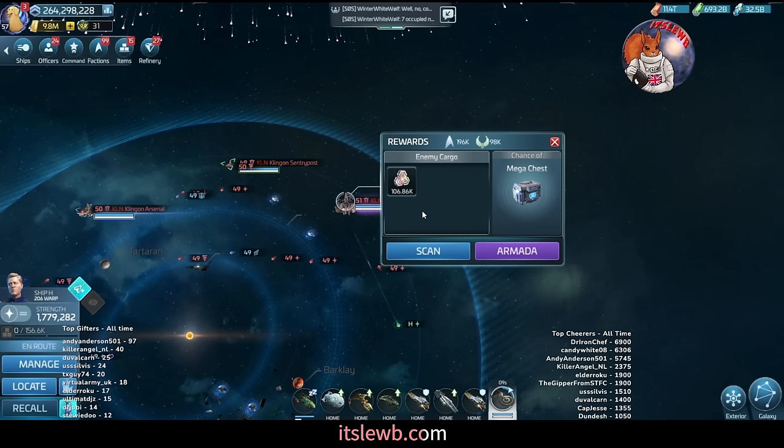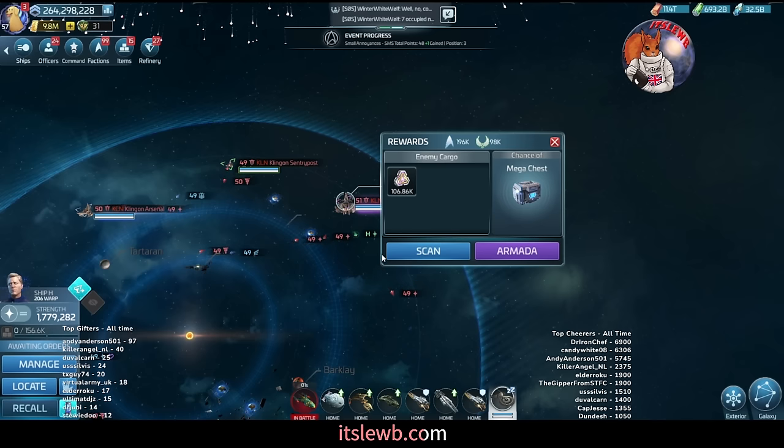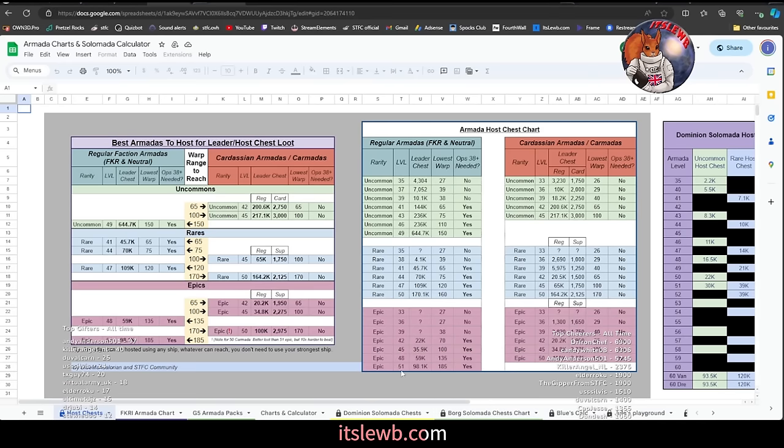The loot in this armada is 106,000. If you're bringing a Voyager and contributing only 5% of the power, you'll only get about 5,000 of the loot — which sounds terrible, less than you'd get by killing a level 42. But it's all about the leader's chest. Take your highest warp vessel, crew it up for cargo — Jean-Luc Picard, Five, Data on one side, or a Geordi-based crew on the other. Don't run a loot crew as you won't get a massive amount from the physical loot.